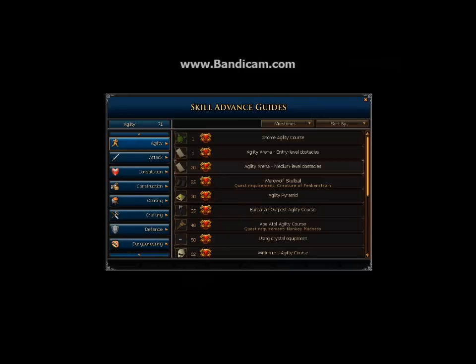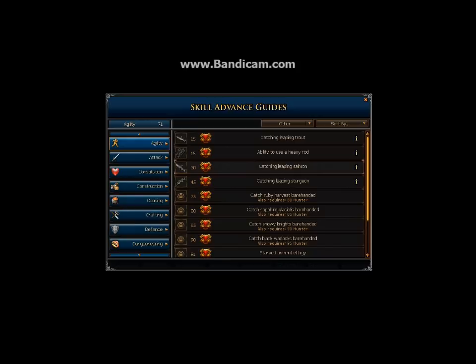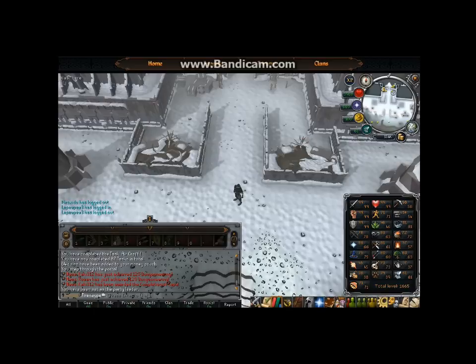The only other way agility helps is that shortcuts can get you to and from banks much quicker, maximizing runs per hour. Agility is a great backup skill to help when farming gold, but there's no direct way to use it to get money. Just get it to whatever level you need to access places you want, or to get potential quadruple loot from the mobs you'll be pickpocketing.